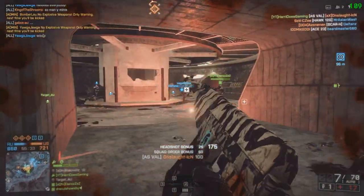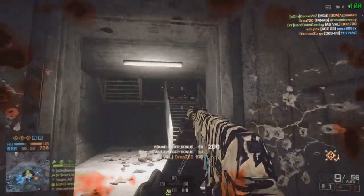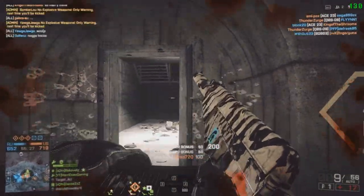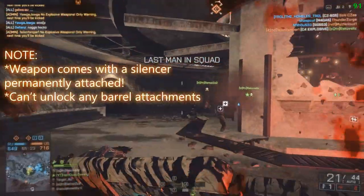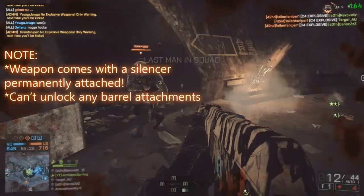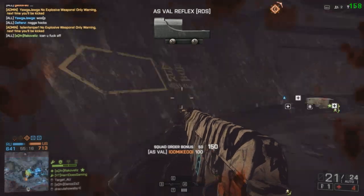I had a little play with the weapon and was really struggling to take out targets at longer ranges, but I didn't have any attachments unlocked so that's probably why. Also note that the AS Val comes with a permanent silencer — you cannot change the barrel; it has no barrel attachments.